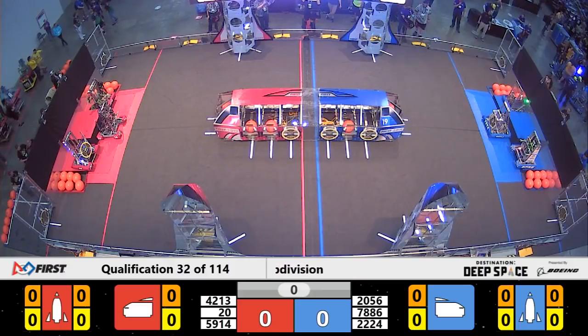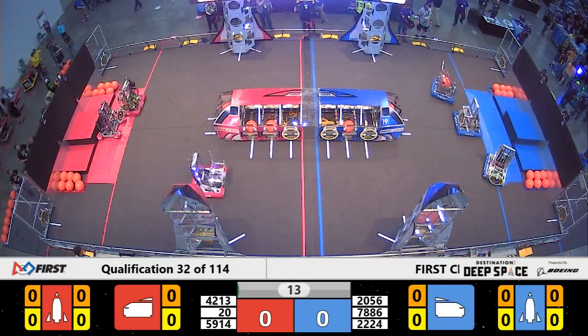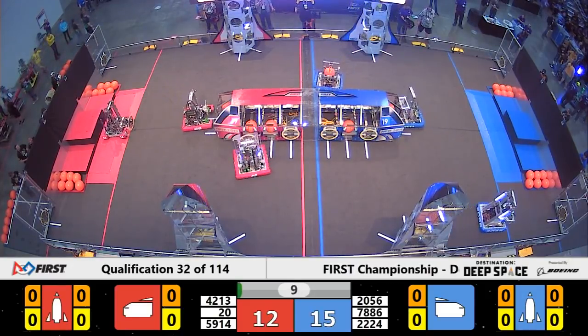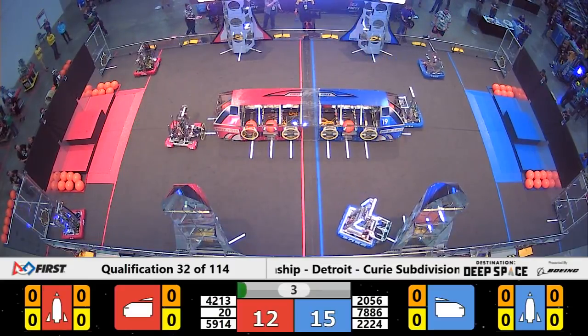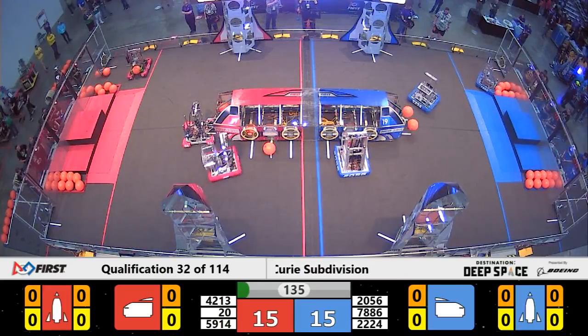Floors between the lines starting in 3, 2, 1, go! Match number 32 underway. Both alliances with the potential to earn 15 points if all three of their robots are able to cross their half zone line. During that period, we're also seeing some scoring from the Blue Alliance during that sandstorm.